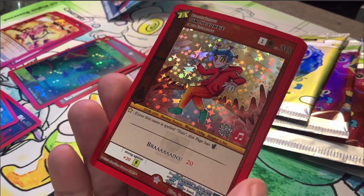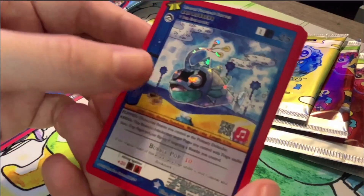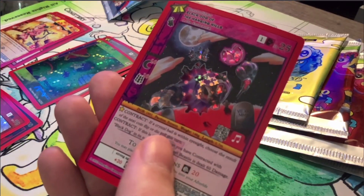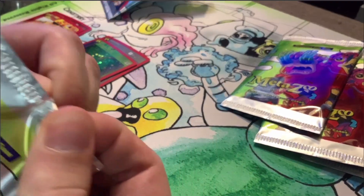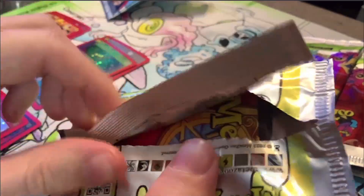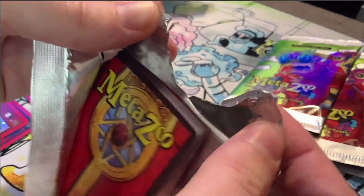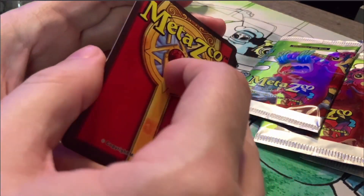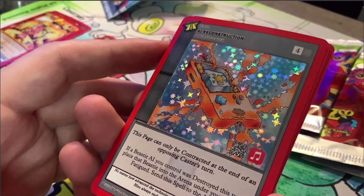Reverse holo Perfect. Full holo Tom the Zombie. Reverse holo Bait Roberts — that's a new one I haven't seen before, I don't think. Reverse holo Black Dog. After this I still do have my last handful of HeroQuest 2.0 packs to open from the case that I bought, so we are going to still have some MetaZoo 2.0 content coming in the future. Be sure to sub to the channel if you have not already, especially if you're a MetaZoo fan.